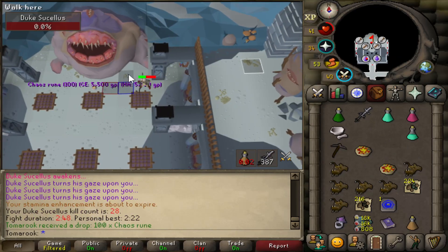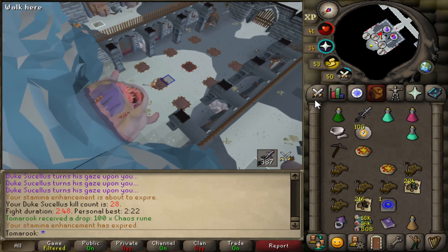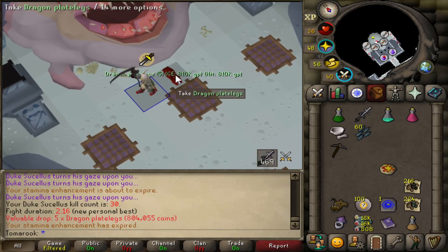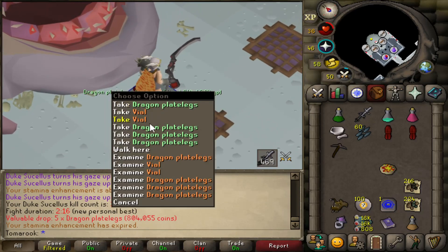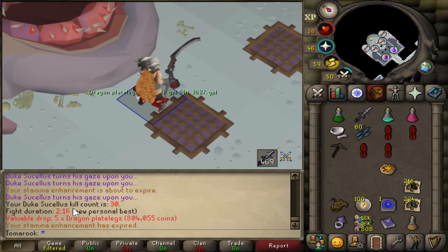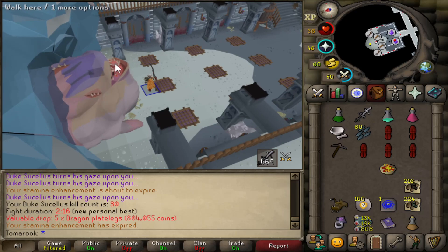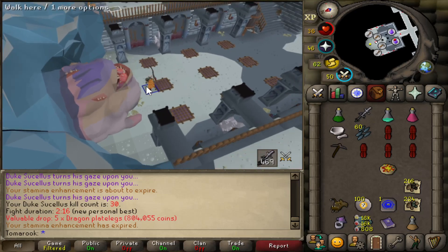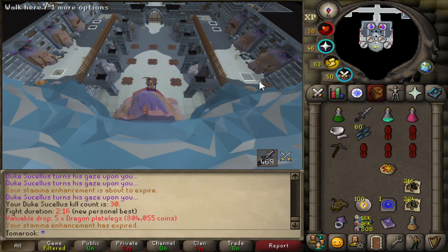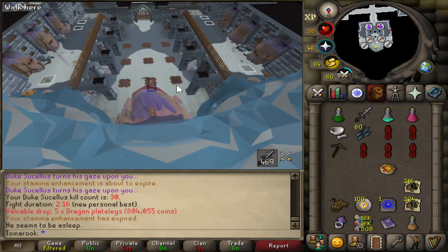Another one done. 100 chaos runes, and what the heck — five dragon plate legs. That was a PB as well, two minutes 16 seconds. I found out that as soon as he spawns back, the timer starts for the next kill. So if you can manage to run up, grab the mushrooms and stuff before he actually spawns, you're going to get a little bit of a head start. That's why I got the two minutes 16 kill there.